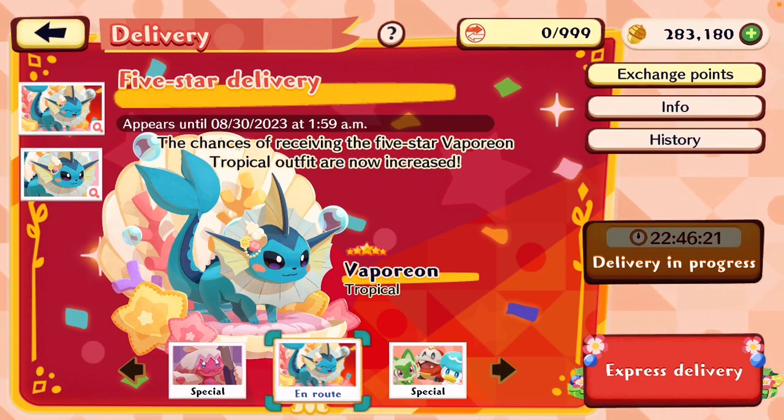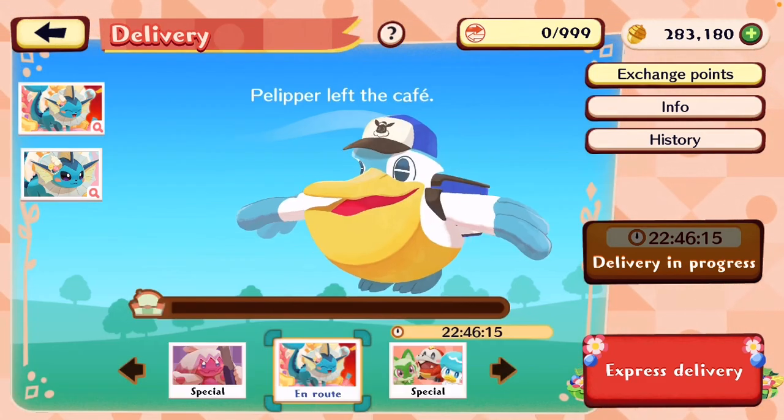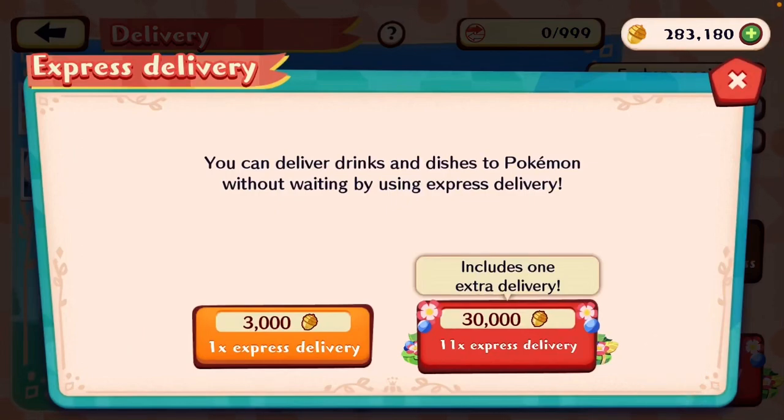It's maybe only happened a couple times in a year, just reflecting back on how often I've gotten them. What I would suggest is to use your acorns for the express deliveries. I believe you get a lot of value out of the 30,000 acorns option where it says 'includes extra one delivery' — you can get 11 deliveries for the price of 10, which is a good value. There are some pretty bad ways to spend acorns, such as refilling your energy or things like that — things that are very fleeting.